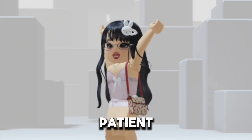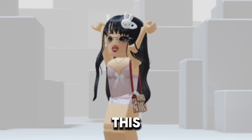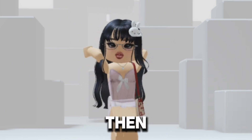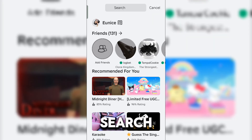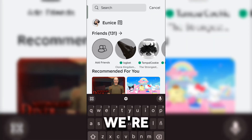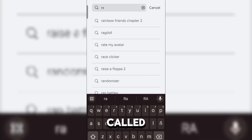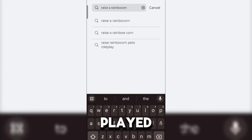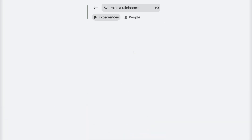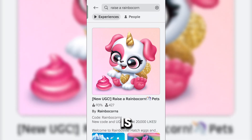You do have to be patient with this because it's kind of tricky to get an item in this game. But if you're determined, then let's go do this. So first of all, we're going to search up the game that we're going to play in order to get these free items. It's actually called Raise a Rainbow Corn. We've played this game many times before, but if you're new to it, then you might have a harder time. But that's okay because the game is fun.